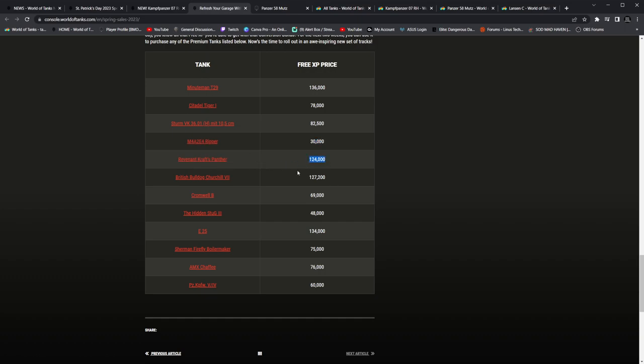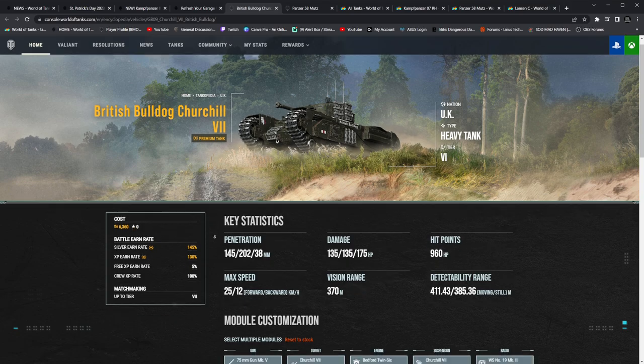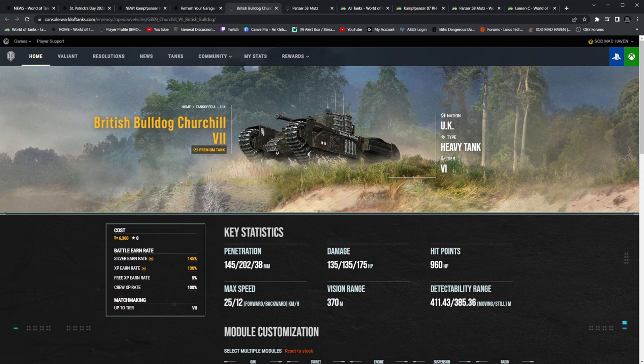Reverent Craft Panther for 124,000 — if you guys want to get this and didn't earn it on Halloween. British Bulldog — Churchill 7. I actually can't remember what this tank was. Is it a heavy? It is a heavy. Tier 6? Sorry — I get the VI. It's a tier 6. Leave me alone, it's one of those days. That would be way too much penetration for tier 4 anyways. Yeah, tier 6. So a couple of pref tanks — not bad.